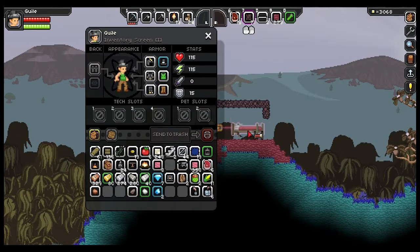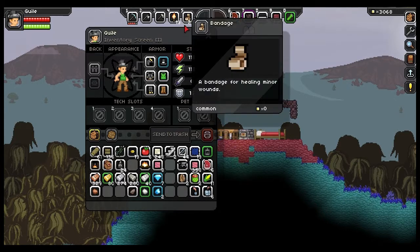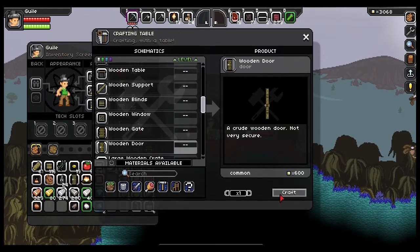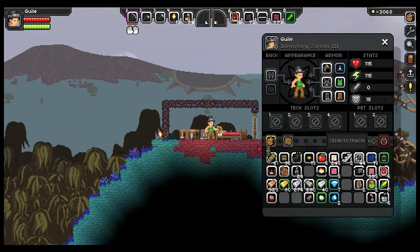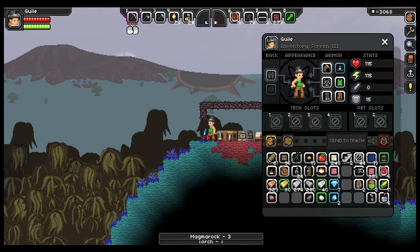Get our bed and put that down. Where is our crafting table? There it is. Let's go ahead and move this. Doors — that was the one thing I forgot. A wooden door — let's get two of those. I thought that was going to be a little too tall. Magma rock takes a little bit longer. I know I'm making this way more complicated than it probably is, but that's what I do.